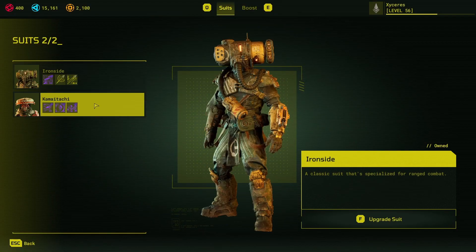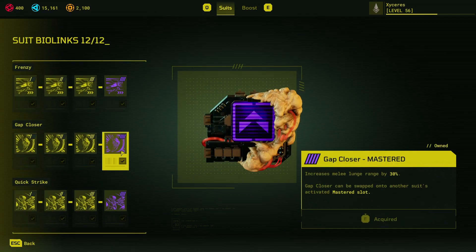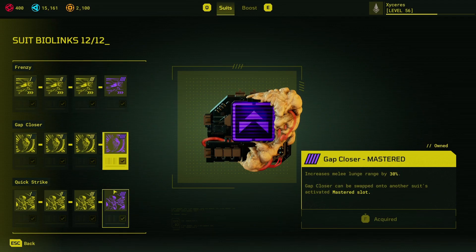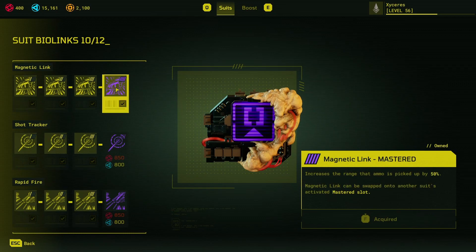For hybrids, you could mix and match perks from both suits. These purple perks are mastered perks — I've mastered the entirety of this. These perks can be swapped out and also swapped onto other suits. So I can get rid of Magnetic Link and put on one of the melee suit perks, or I can put Magnetic Link onto any of the slots on the melee suit.